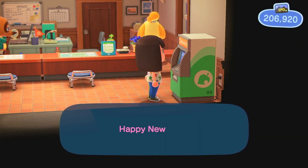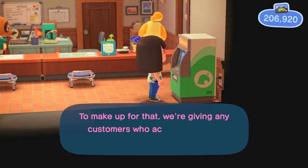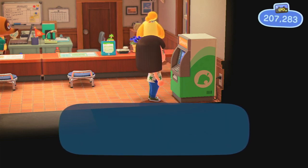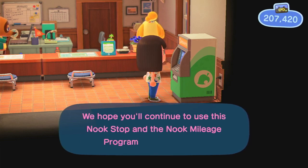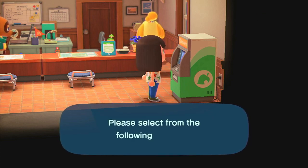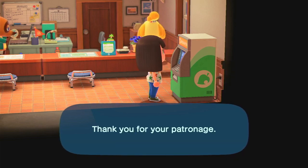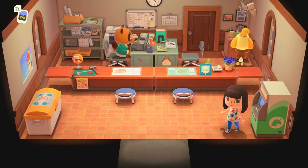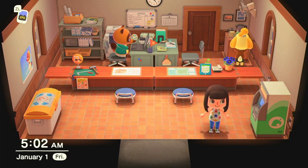From here, just repeat that process over and over again until you get as many Nook Miles as you want. It's pretty efficient because it doesn't take too much time to go back two minutes and reload the day. It's really useful for the update, especially with Kapp'n and the rides being 1,000 miles.